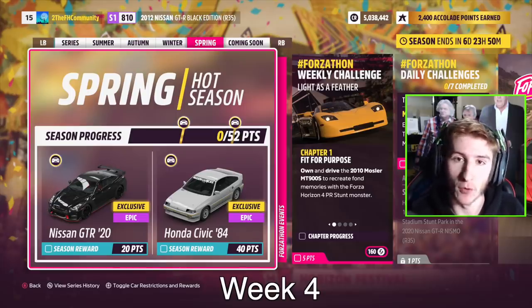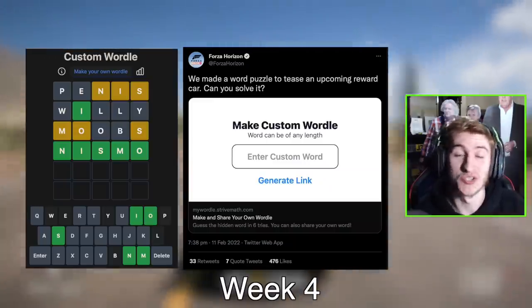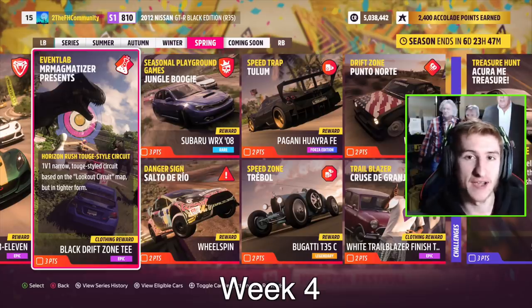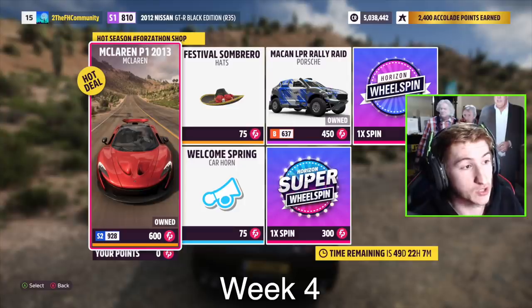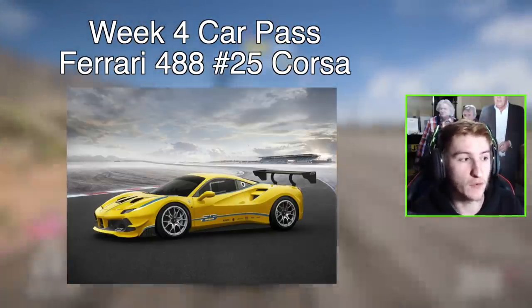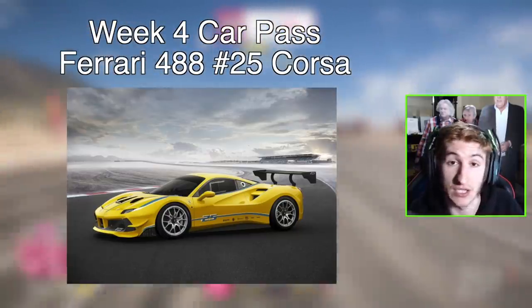For the final week, Spring, March 24th to 30th: for 20 points you get the Nissan GT-R Nismo — we knew this was coming from a clue about a Nismo vehicle. For 40 points you get the 1984 Honda Civic. Here is the rest of the final week's festival playlist — challenges, championships, and treasure hunts. The Forzathon shop has the McLaren P1, the Porsche Macan Raleigh, and the Welcome Spring horn. The car pass vehicle for the fourth week is the 2017 Ferrari Corso Cliente 488 Challenge — a race car.